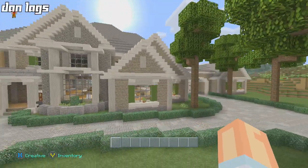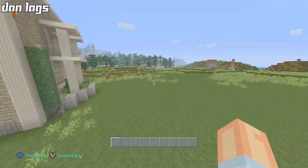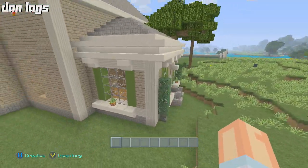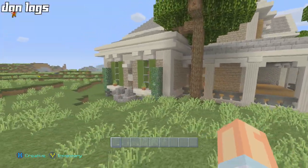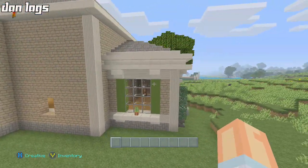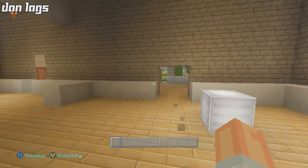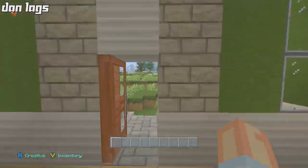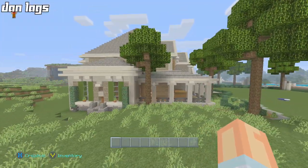Today we're going to put some windows in. Last time we went ahead and put in this big window back here, which turned out really good. We also built this little room sticking off the side of the house — kind of like a little sunroom with a couple of big windows. It goes through the dining room and there's even a door that leads out to the porch. It's a little sitting room, pretty cool.